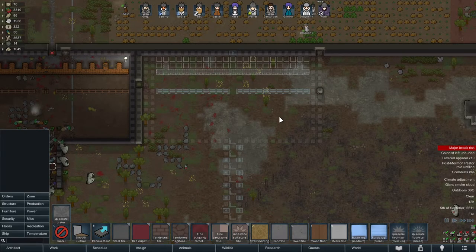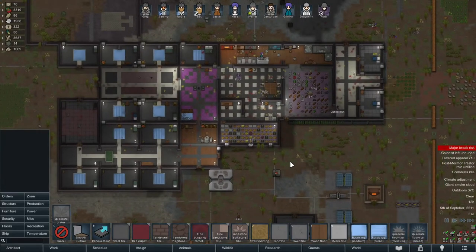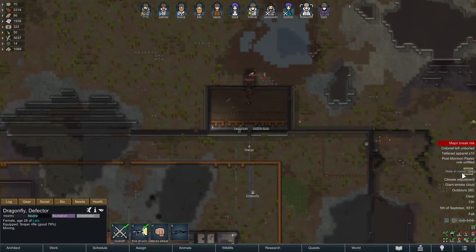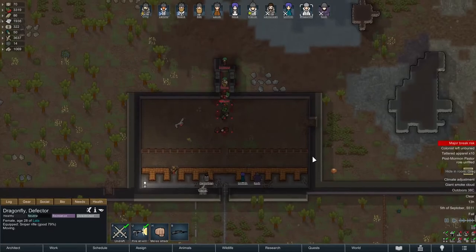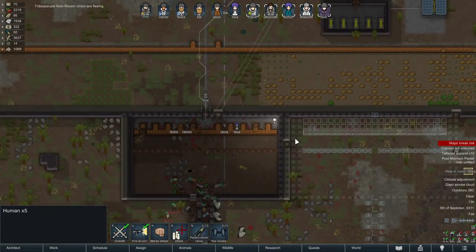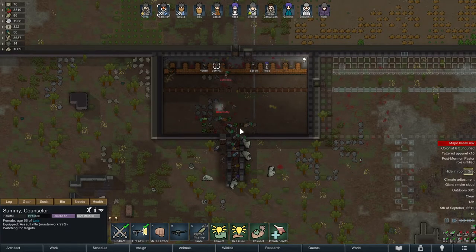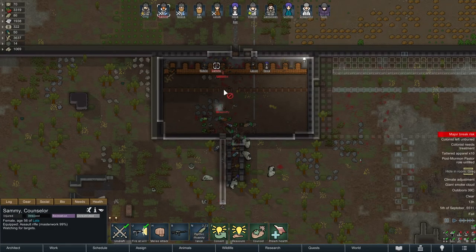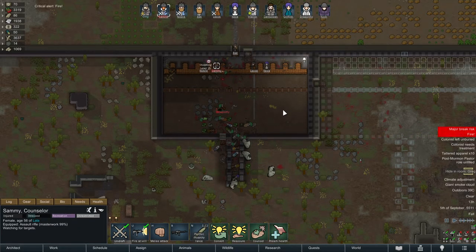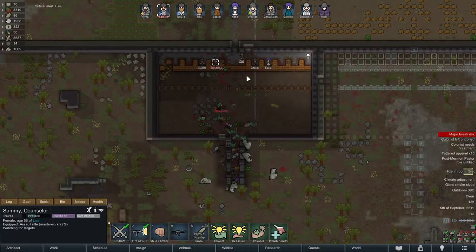Now we're going to show you a couple of examples of me using the kill box to defend. It's a simple case of having your guys behind the sandbags, waiting for enemies to come in, and shooting them. This was more of a melee raid so it was quite easy. By the way, one of the best things you can use in this game especially against melee enemies is lances — they are so overpowered. Make sure you buy lances whenever you're playing; I prefer the electric lances personally.